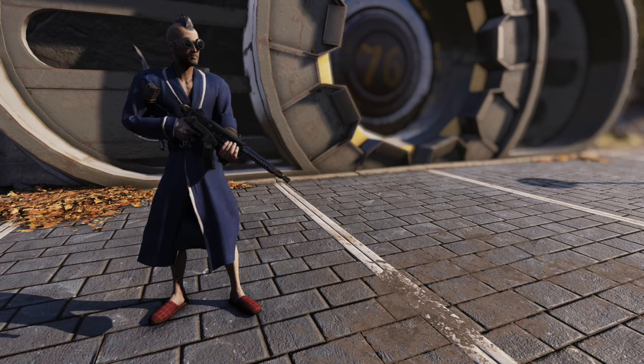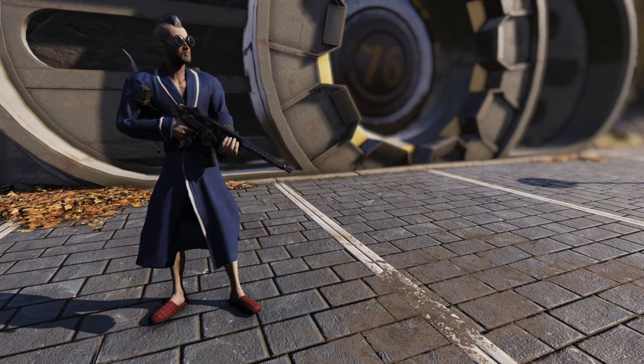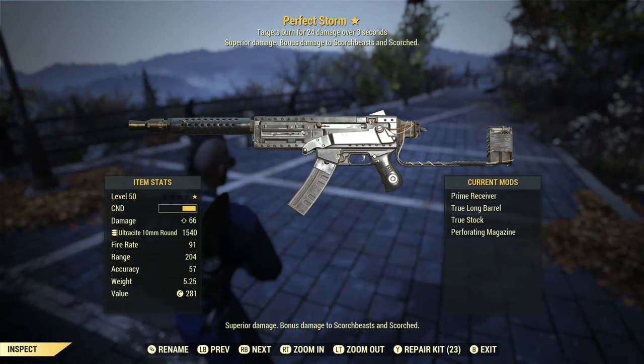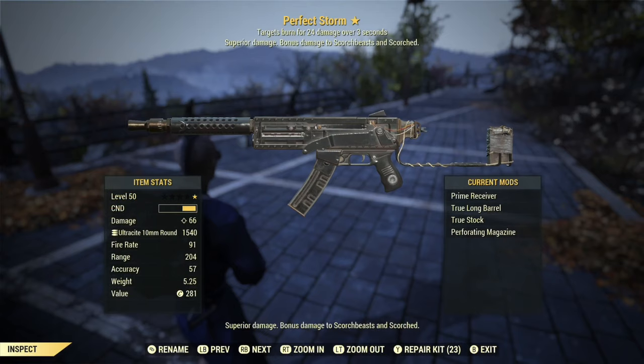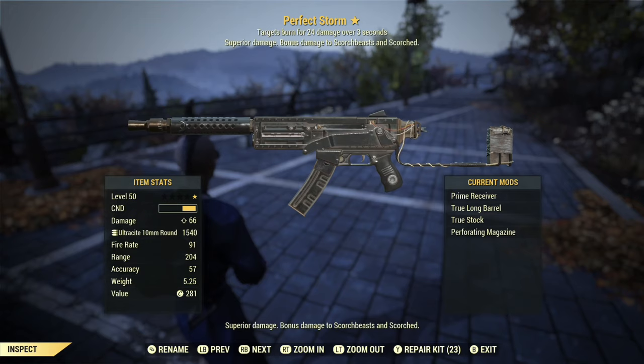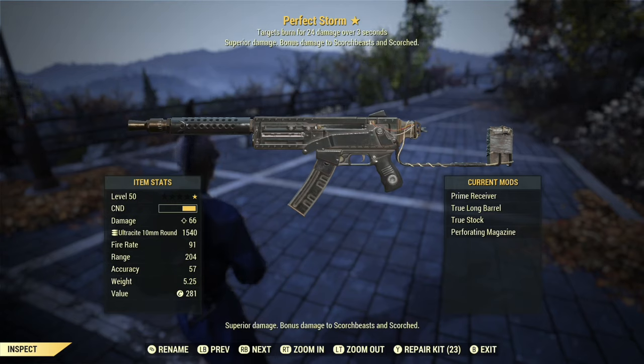There will be timestamps as well, so if you want to take in all that info you can, or if you just want to skip ahead to the action, you can do that too. So here it is — the Perfect Storm — and its special effect is that targets burn for 24 damage over three seconds. That is not a huge amount of damage, so for high-level players taking on high-level enemies, you're not going to get a lot of mileage out of that. But for low-level players where enemies often have less than 100 health, 24 damage is fairly significant.